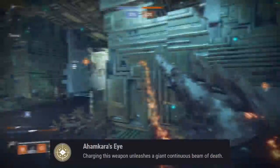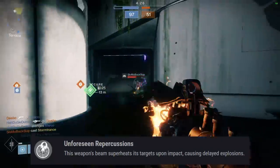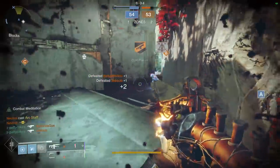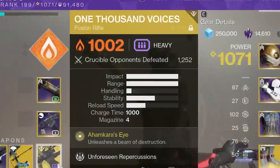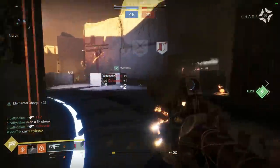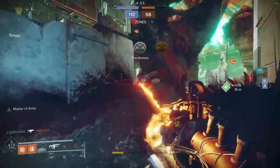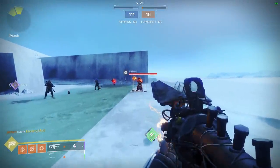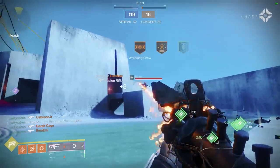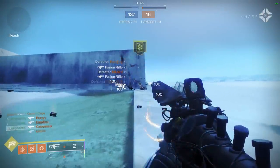1000 Voices' main exotic perk is Ahamkara's Eye: charging this weapon unleashes a giant continuous beam of death. This works in tandem with Unforeseen Repercussions: this weapon's beam super-heats its target upon impact, causing delayed explosions. 1000 Voices has been one of my favorite exotics to use ever since it first came into the game during Forsaken — I actually did the glitch where you could put a kill tracker on the weapon through the Bungie mobile app, and I currently have over 1,200 PvP kills with it. Drawing funny shapes on walls or over control points and watching it explode and fire is about as fun as it gets. It also works surprisingly well against roaming supers — I've killed countless Dawnblades and Spectral Blades by tagging them while they're running towards me. The obvious drawback is the charge time, which can often get you killed against good players who aren't afraid to push you. But when used intelligently, especially in modes like Control where enemies tend to group up, this thing can be devastating. I think the charge time slightly knocks it out of S tier potential, so I'm going to put it in A tier.